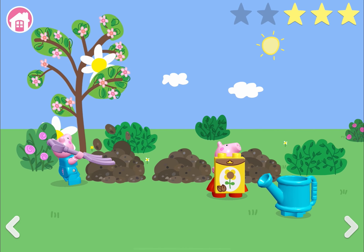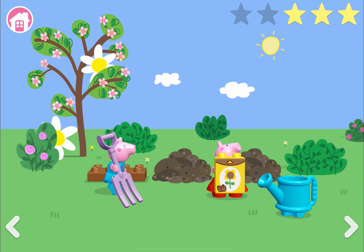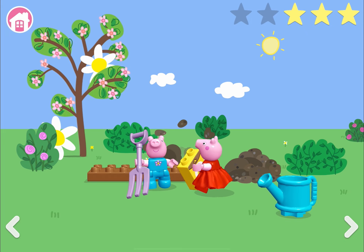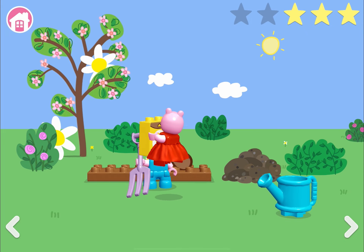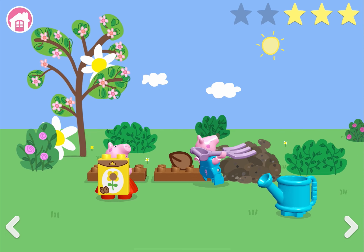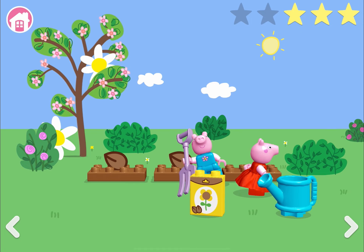Let's play this beautiful gardening game. George is digging, and after he digs we're going to put the seeds in his holes. Well done George, you're doing very well. Peppa, can you put one seed there? Well done Peppa. George, can you dig the third spot? Meanwhile Peppa, you can put the seed on the first spot. Oops, Peppa just threw the seed and went away.